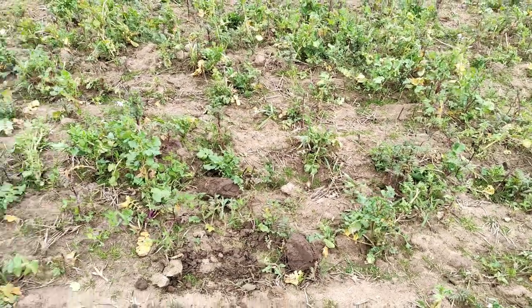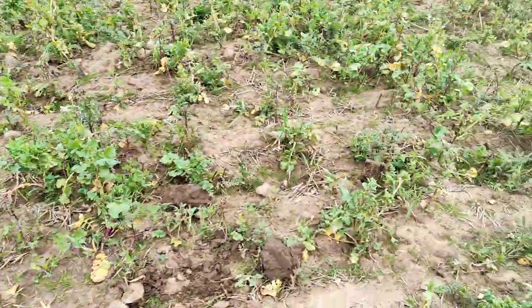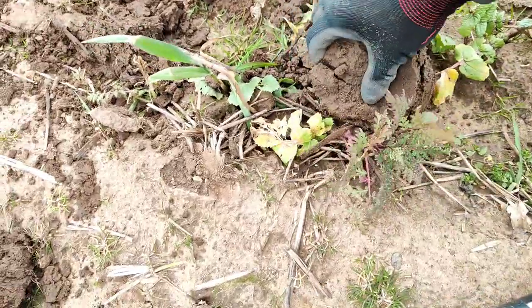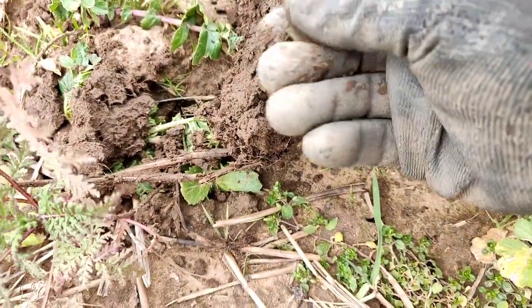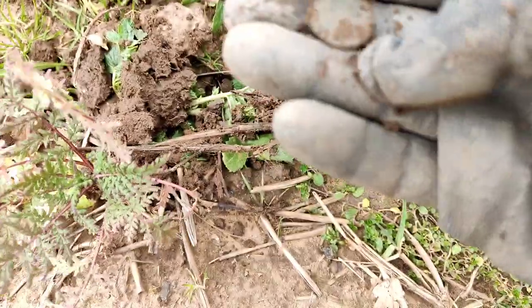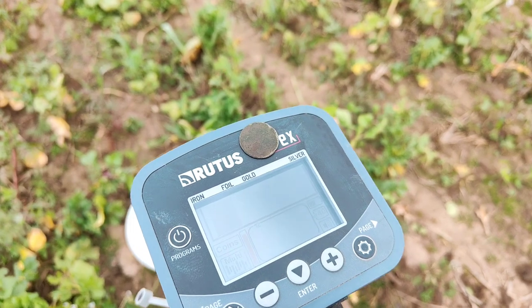Without further ado, let's crack on. Next signal is out of the clod — a very stable 82 reading. Reasonable chance it's trash, but let's try and do this live. And there we go — a coin or button-shaped thing. That would appear not to be a button; it appears to be a coin of some description. Three decimal? A farthing maybe? It's a big one. After cleaning up, it looks like a blank coin of some description — possibly a farthing, but not entirely sure.